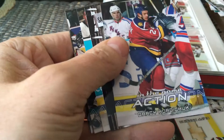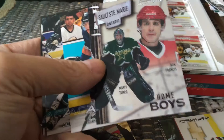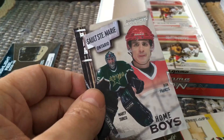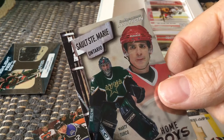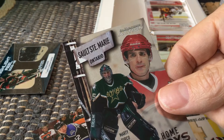Here's an insert! I got a Homeboys — Sault Ste. Marie Homeboys — and it's Marty Turco and Ron Francis. I left a couple of inserts out there. We did get a bunch of inserts, no jerseys that I can tell. The Homeboys is a 14-card checklist where each card has two people from the same hometown. So Peter Forsberg would be with Markus Naslund, Ron Francis with Marty Turco, Mark Messier with Jerome Iginla, Chris Chelios with Bates Battaglia.